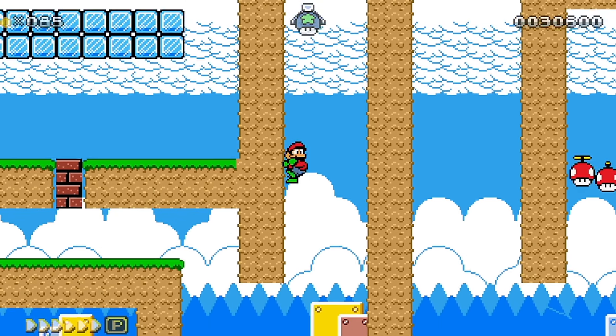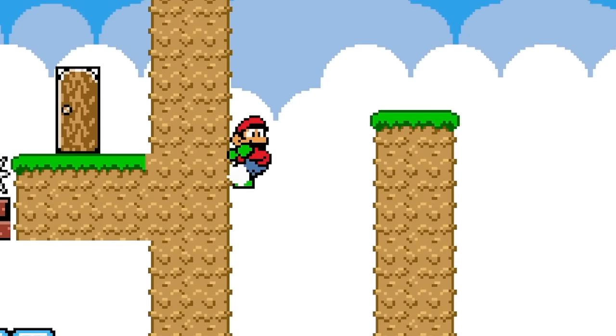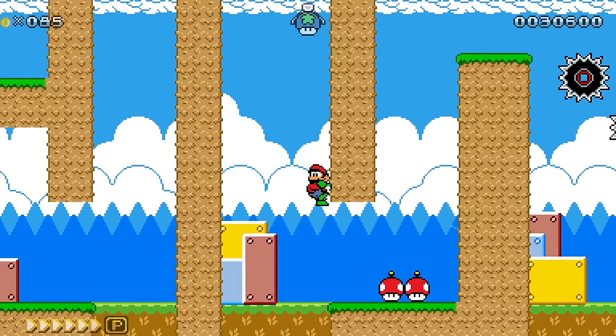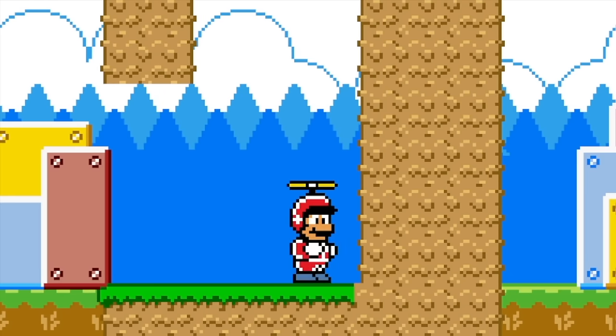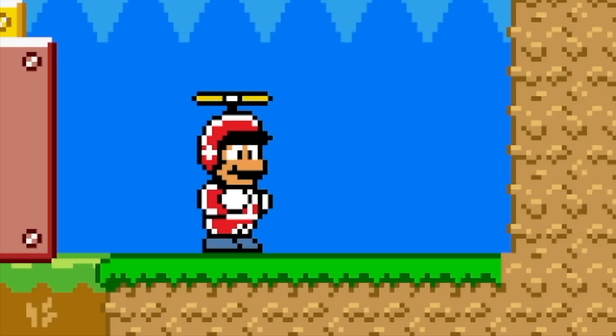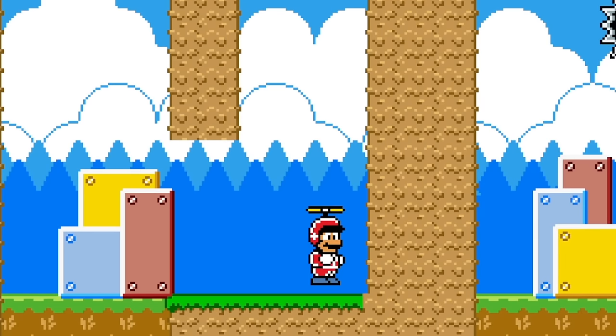Then we got Wall Jump Mario, ready to save the day. Whoa! If we could just learn how to wall jump better. Slide on down and we get old Propeller Mario — looks like a daredevil. This is really cool. Propeller might be in my top three — I will let you know by the end of this.